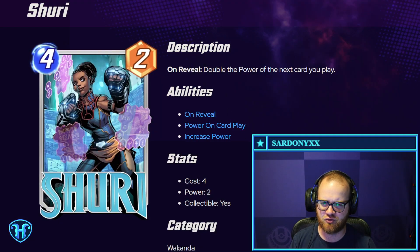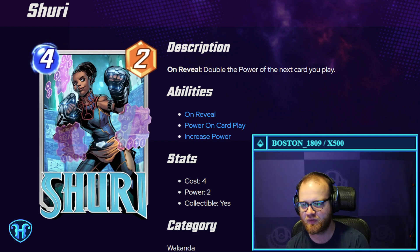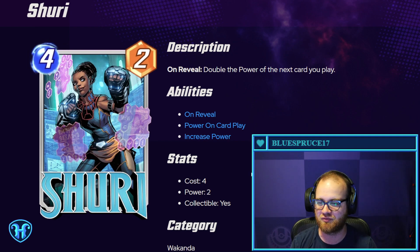Shuri — four mana, two power. Double the power of the next card that you play. So what are the biggest things you can play on five? There are a lot of eight and nine power things. Red Skull is a 14-power five-drop that has a drawback, but his drawback is a lot less bad if you get 28 power out of him. In theory you spend nine mana to get 30 power worth of things with Red Skull — seems like a sweet enabler. You could also play Shuri on five and then your six-drop, be it Hulk, Chavez, or a variety of other things, could also get bigger.